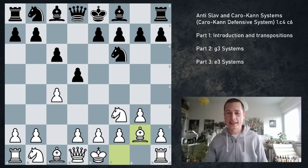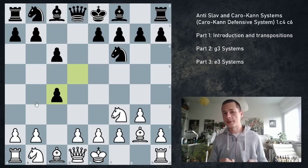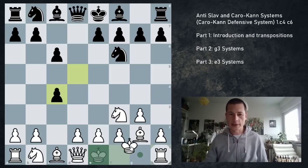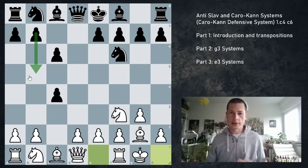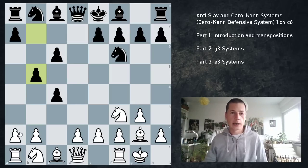Now let's have a look at the main move: dxc4. Black gives up the center and hopes that white will either gambit the pawn long term, or spend a ton of time getting the pawn back. One of these things is going to happen. Let's say castles, and b5 immediately is definitely playable, but there are other ways to try and save this pawn. Let's look at b5 first, because that's the critical and most permanent way to defend the pawn.